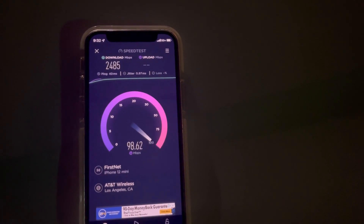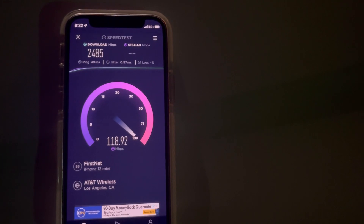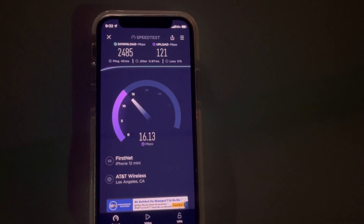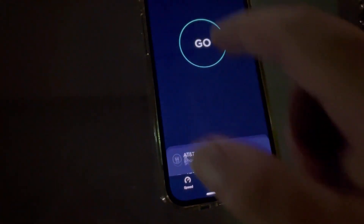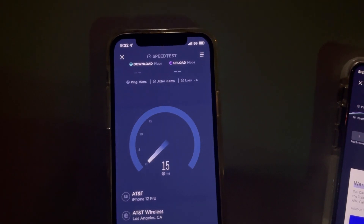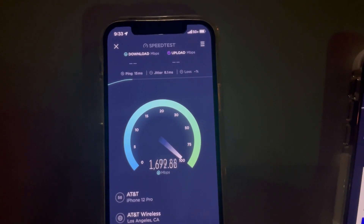2485 down — holy crap! Look at those uploads. Only if it was consistent like this — this would be beautiful. And 121 on the upload. I gotta rate this a 5 because, you know, it's First Net. All right, let's do regular AT&T — this is on a close mobile access right here. 15 ping, 8.1 jitter.